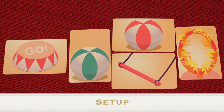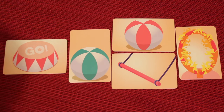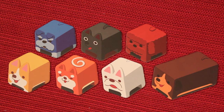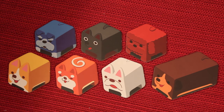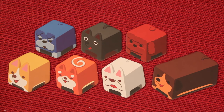To set up, give each player one of all these cards: a stage card that says go, the green beach ball, the pink beach ball, the pink trapeze, and the flaming hoop. Any cards not being used if you're playing with less than four players can be put back in the box. Each player will also get one of each of these seven dogs: a Dachshund, the French Bulldog, the Sheba, the Welsh Corgi, the Schnauzer, the Taiwan Native Dog, and the Poodle. Like the start cards, if there's less than four players, you can put the dogs that are not used back in the box.